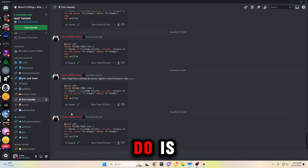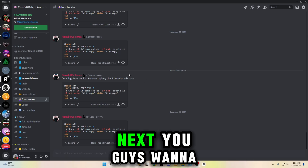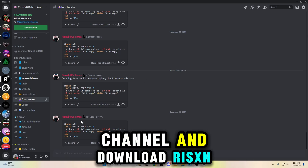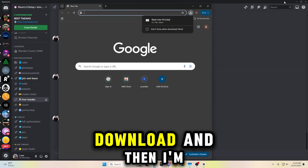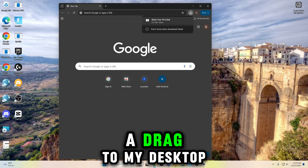The first thing you guys want to do is join the Discord server in the link in the description below. Next, you guys want to find the free Tweaks channel and download ricksonfreev11.4.bat. I'm going to download it and then drag it to my desktop.